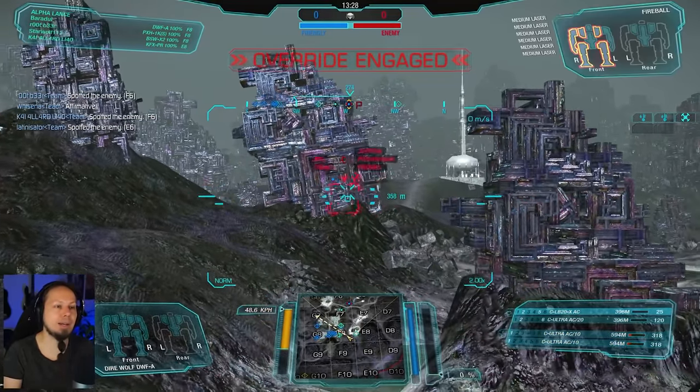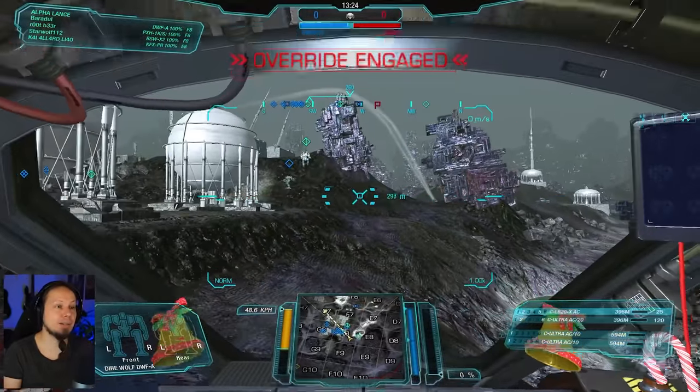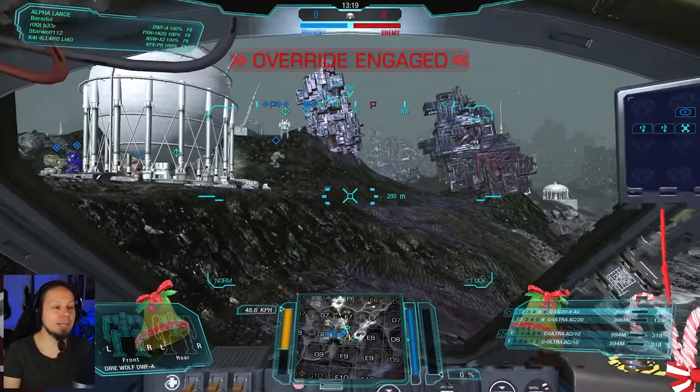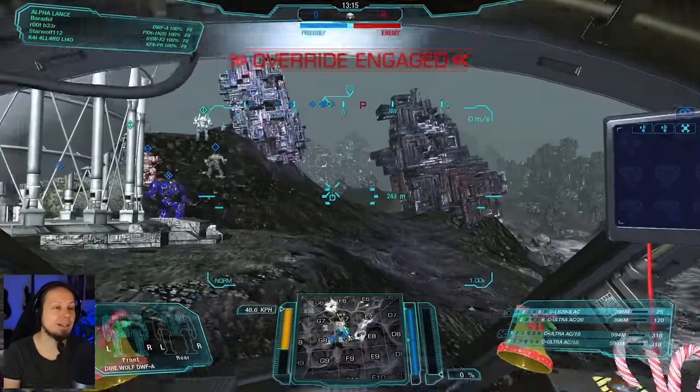We hit him — nice. We dealt a bit of damage, tiny bits, but bits are bits and it all helps for winning the game in the end. What are we doing here? We have one AFK, one disconnect, and a Vapor Eagle A that is sadly not here right now.